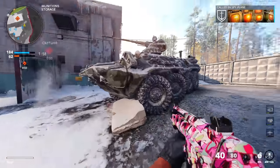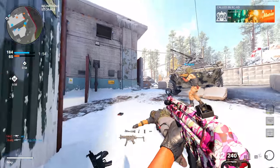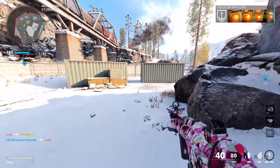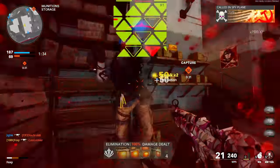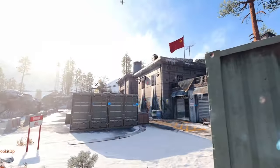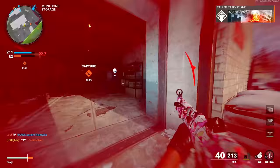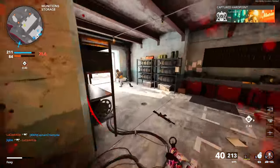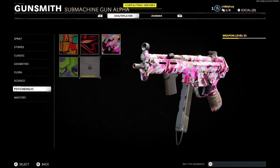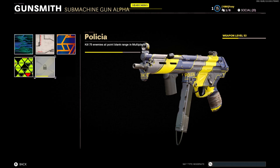Oh my god, I'm so close and then boom — nothing. There's 50! Now we need 25 more. Did you guys see that dude running with the sentry gun? We're getting closer for the rapid kills. I still gotta stun people and kill them, and I gotta get 24 point blank kills now.